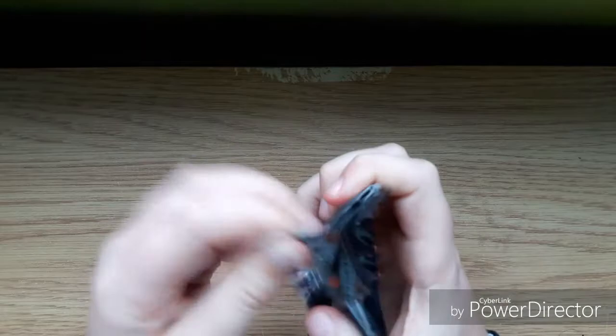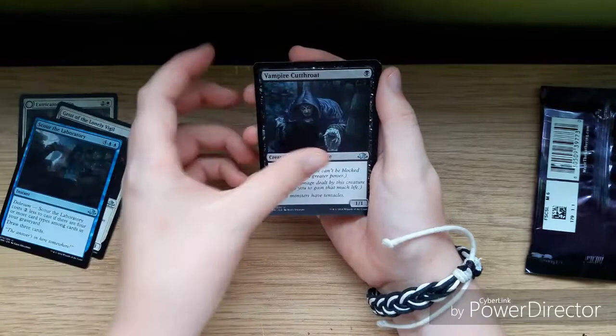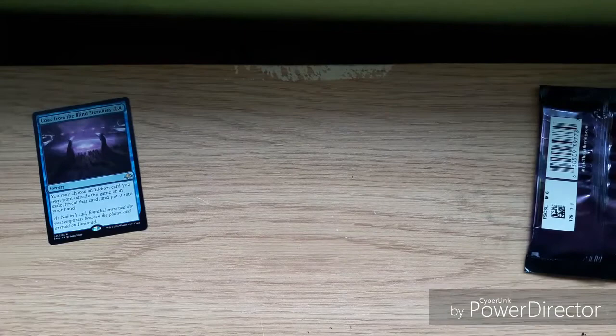Hoping for some good pulls. Going straight to the uncommons: we have an Extricator of Sin, Geist of Lonely Vigil, Scour the Laboratory, Vampire Cutthroat — running those in my deck, really good one-drops — and we have a Coax from the Blind Eternities as our rare.